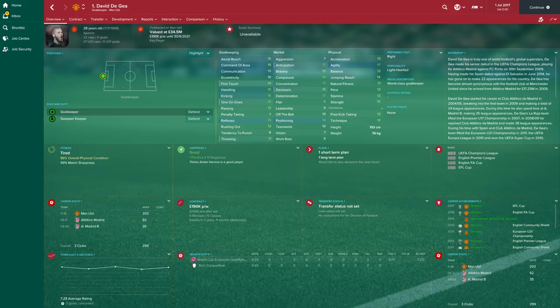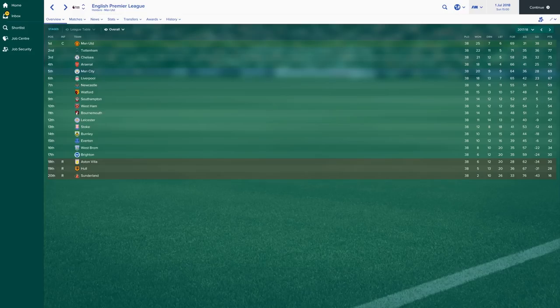End of the first season: Manchester United 82 points, Stoke City down in 13th with 44 points. Great start for David De Gea — 82 points is a great total. 44 is about where I expected Stoke, so we'll back it up and do another season.